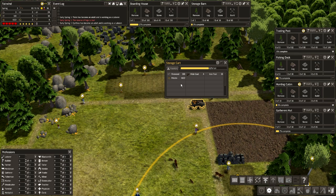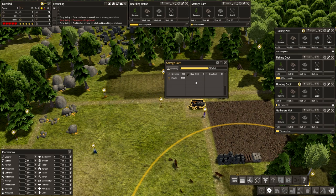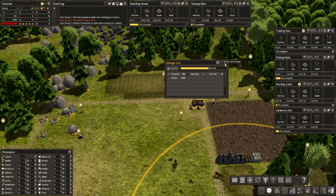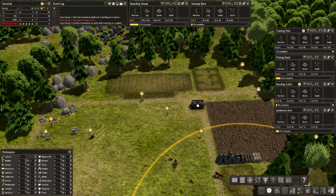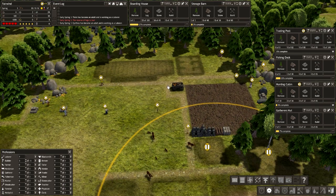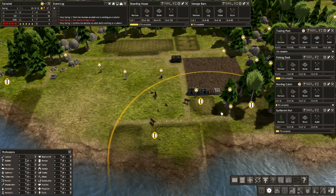Now let's have a look. We've got a lot of food. We're not putting anything else in the storage cart, thankfully. That's good, because we want to get rid of that. We can demolish it. All the resources will be frozen until we get around to demolishing it, though. So we're not going to select demolish just yet.